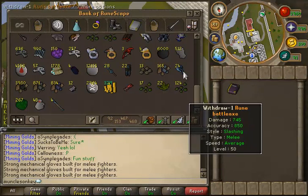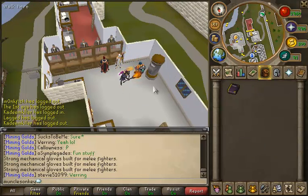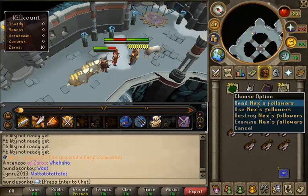But enough procrastinating — now it's time to really talk about my Nex split that I got, because I'm sure that's by far the most exciting thing. So going back into the screenshots, this was a trio, and my first Nex drop was a Zaryte Bow. So that was pretty amazing getting that as a drop.